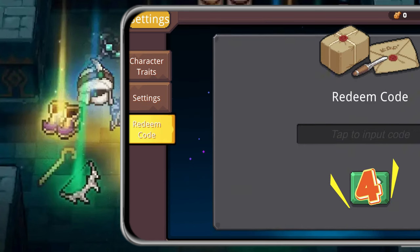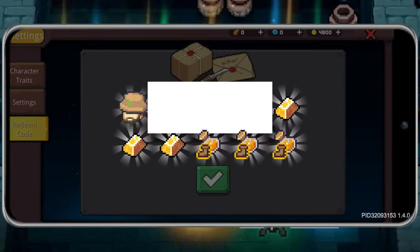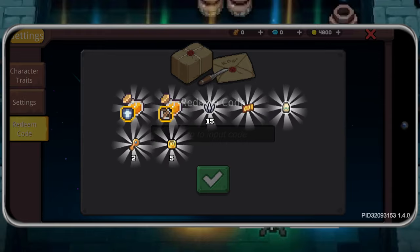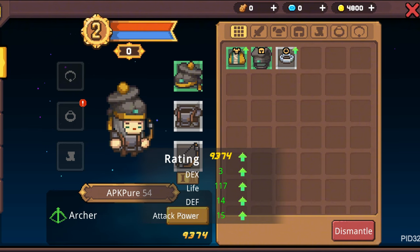Step 4: Click the Redeem Code option, type in the code, and double-check the spelling. Step 5: Claim your rewards — hit OK, and the goodies are all yours. Pretty easy, right? Now you're ready to enjoy those extra perks.